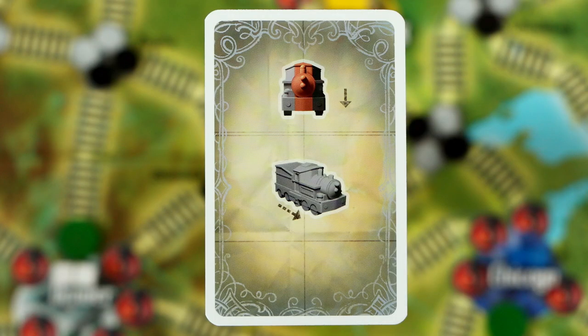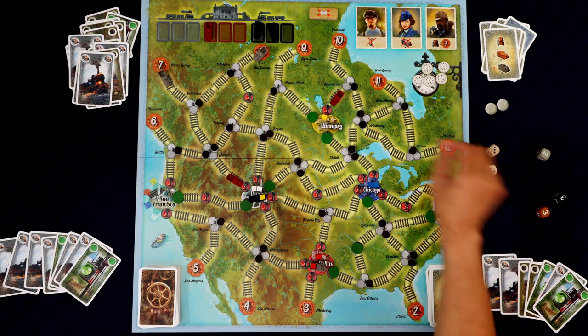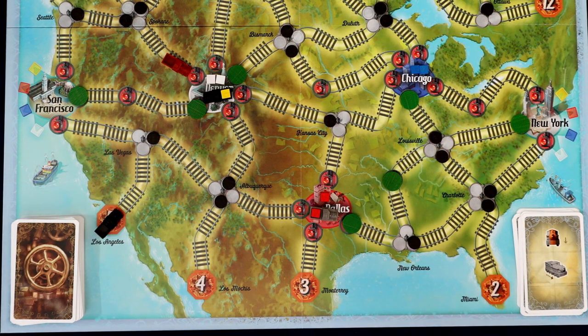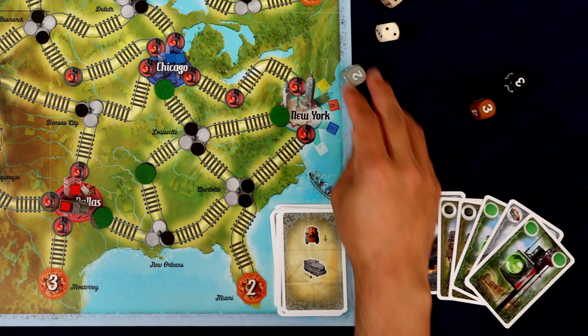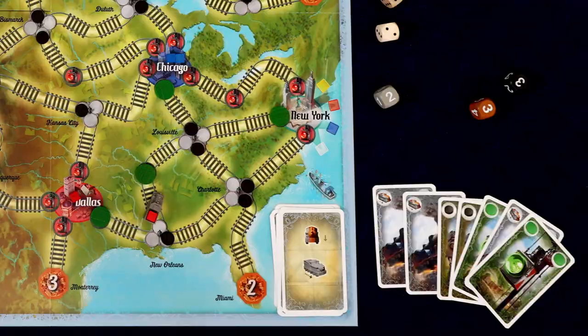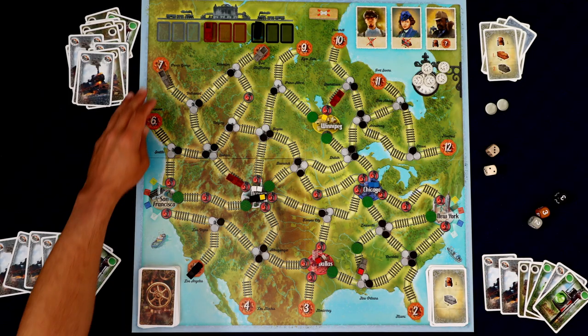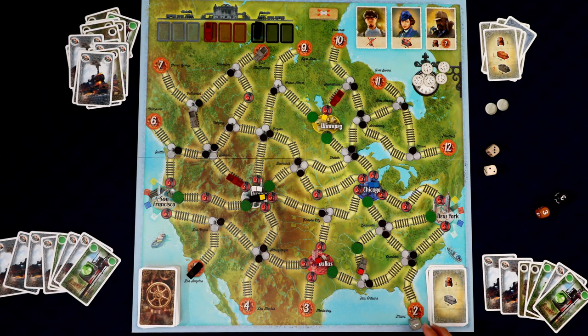This is going very poorly. We have to put another train out — let's do a black train, which rolls five. Now the gray trains are moving. The one we actually want moves, rolling two. The next gray rolls two as well. The top gray rolls one. Things are starting to clear up slightly, though the situation remains chaotic.